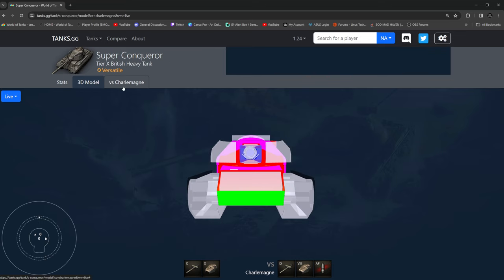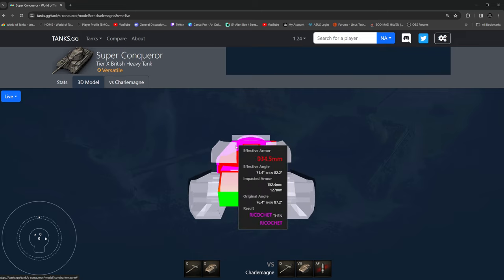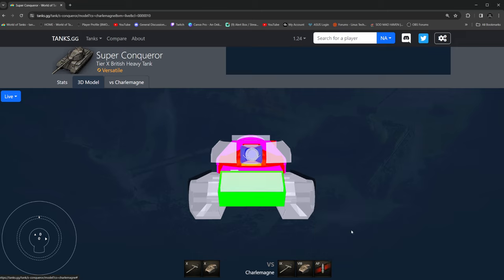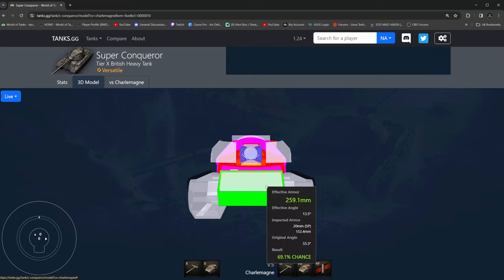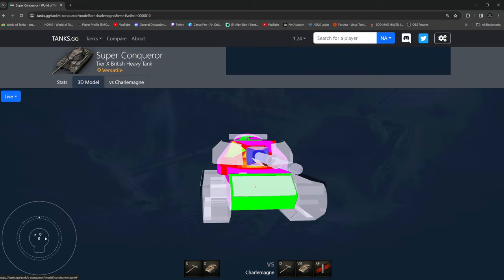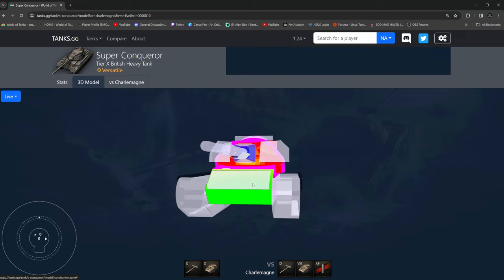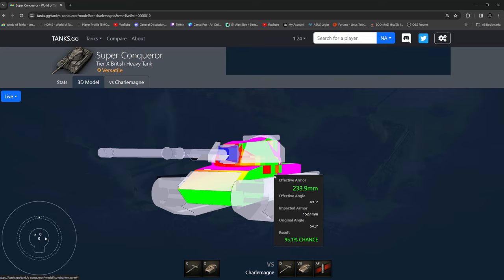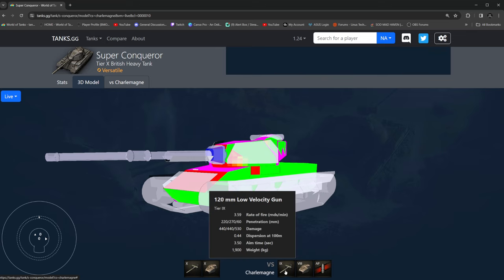What makes the Charlemagne so good? Against AP rounds, you see a lot of auto-ricochet — this is the tier 10 Super Conqueror against 220. But the moment you load the armor-piercing premium round, if you're facing a Super Conqueror even ever so slightly flat-on, you can technically go through its spaced armor in the front and completely over-pen it. Or even whenever it's sidescraping, a lot of weak spots start to open up. This is against a tier 8 premium tank — it's an absolute monstrosity.